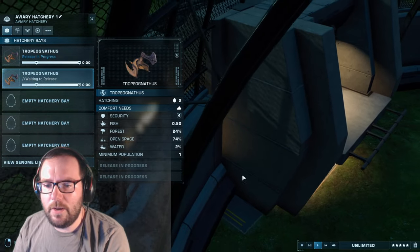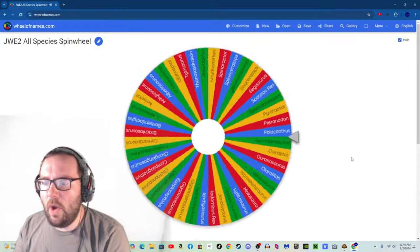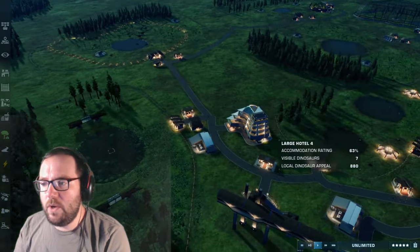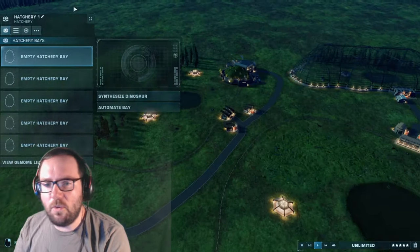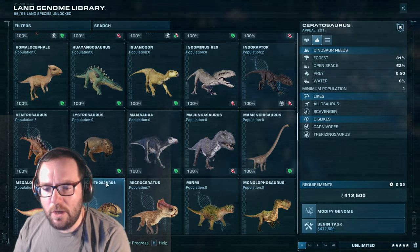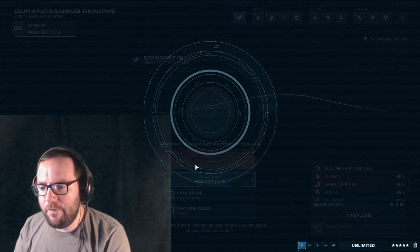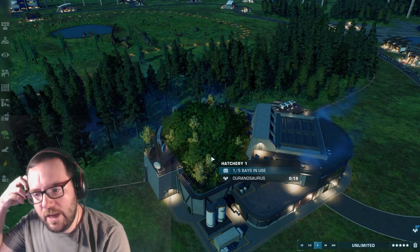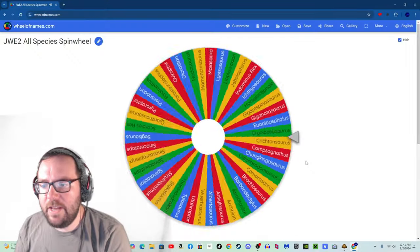The first Tropeognathus is released. Moving on to creature number nine — or species number 29: Apatosaurus. To add more diversity to the Dreadnoughtus enclosure, we'll throw it in there. Let's release Apatosaurus to add more variety. They typically eat ground fruit, which should already be in there since there's tall fruit. All four are being added in. The final creature of the episode is Segisaurus.